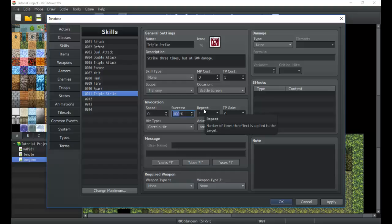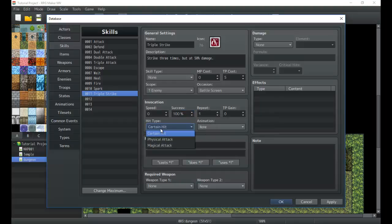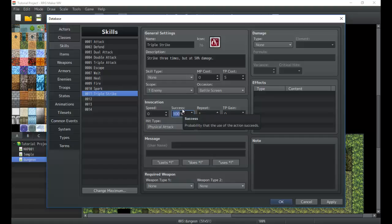Success rate is tied into hit type. If you choose the 'Physical Attack' hit type, the attack takes into account the enemy's evasion rate and your hit rate. 'Magical Attack' uses magic evasion instead. You can also set a success chance, which means the skill might not even take place — this is great for applying special status effects or high-risk skills.